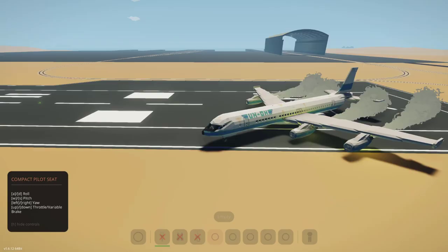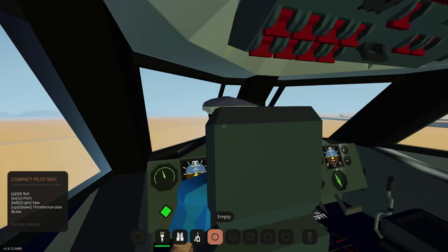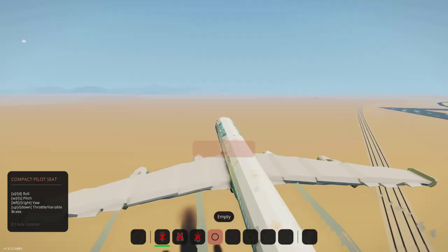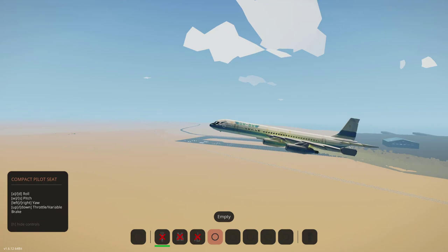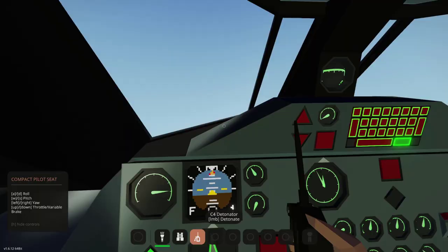Alright, the engines are running. Let's go ahead and take off. We are off the ground and we will raise the landing gear. Now we are pretty much set. I've gained a bit of altitude and I think it's time to blow up the C4, so let's go. In 3, 2, 1. There we go. Oh, there we go. We lost the left engine and part of the wing.